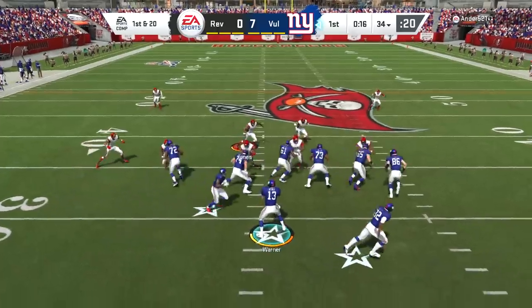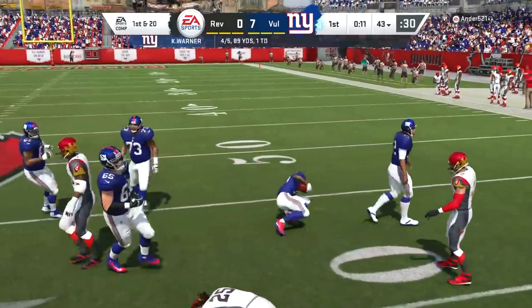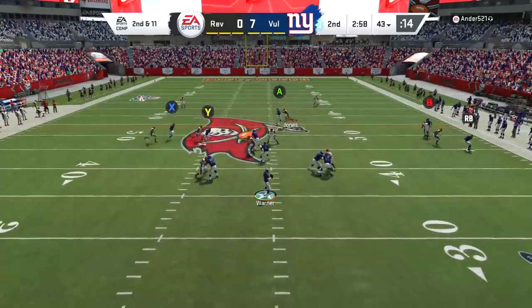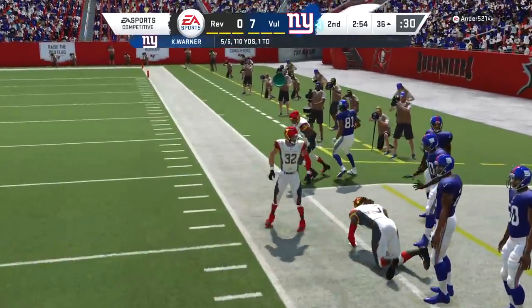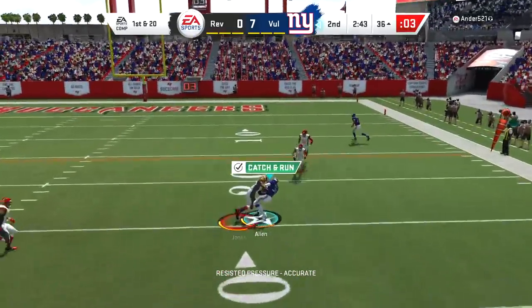He absolutely cannot — Marshawn Lattimore picks it off. It's way smarter to slot that ball down on what is essentially fourth down to get your field position, but since defensive touchdowns are worth 15 points I tried my luck. Unfortunately didn't get much going there, so we essentially gave up around 30 yards of field position.